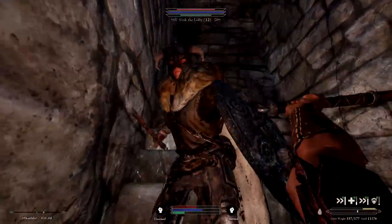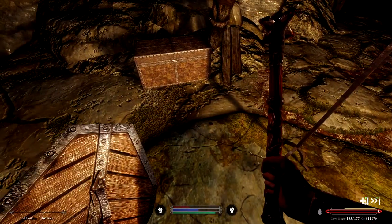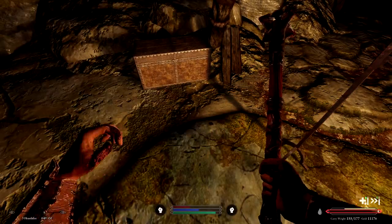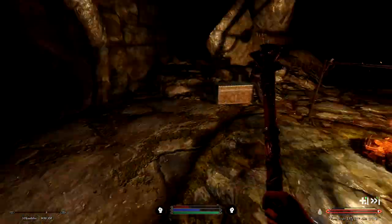There are knock scrolls that can be purchased from mages and some general goods stores which can unlock chests of varying difficulty. The lowest quality knock scroll can still unlock chests of adept or lower difficulty. Knock 3 scrolls can unlock any chests, including master level chests.